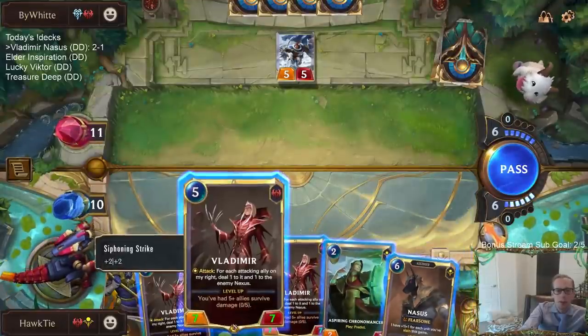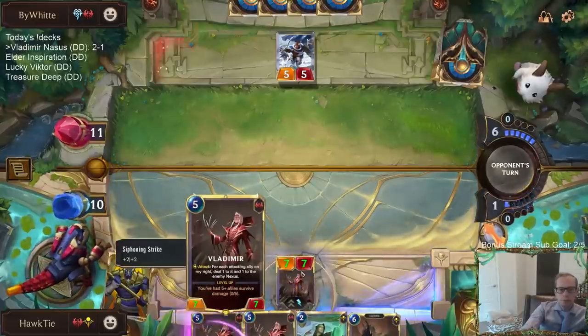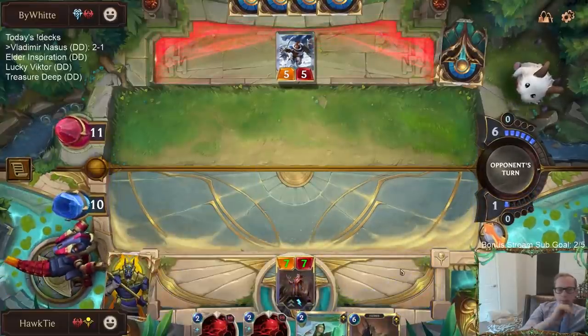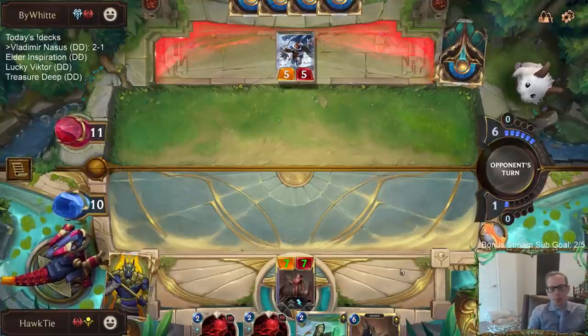Both Nasus and Vladimir are 7-7s. We'll go with the Vlad this turn. Next turn we can have Nasus plus Transfusion.